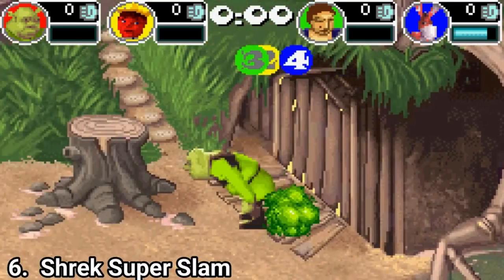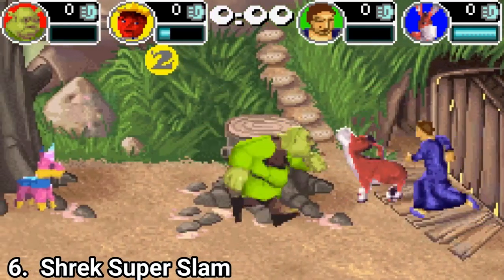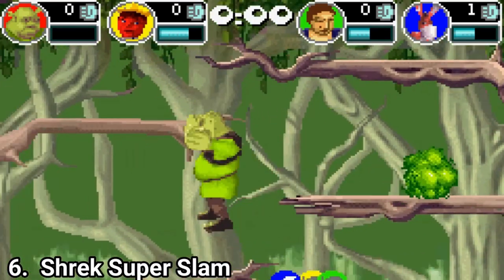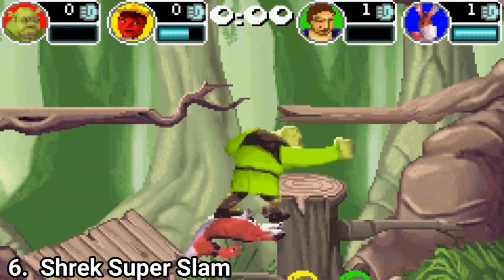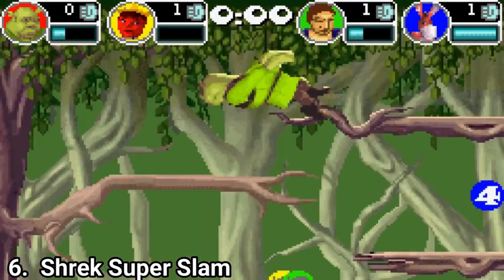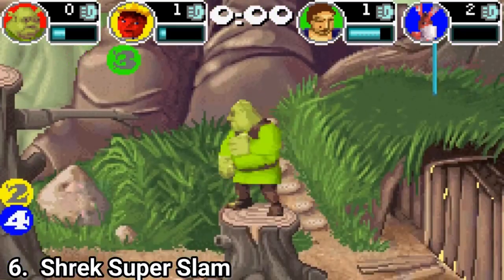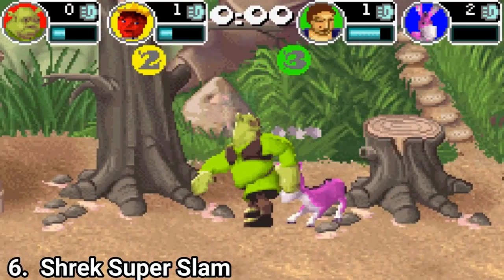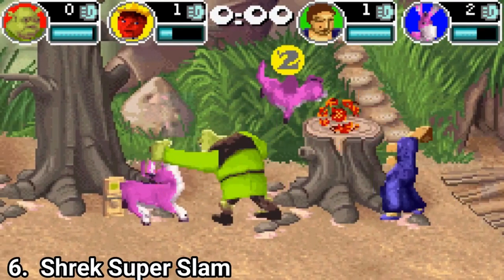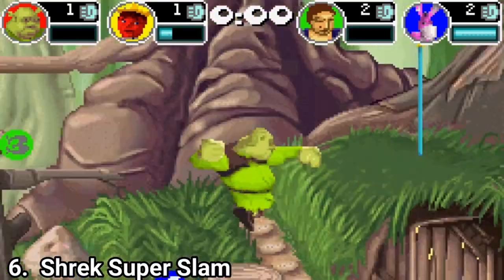Shrek Super Slam is the Super Smash Bros game we never got on the GBA. While playing you get the same awesome feel as in Super Smash Bros. Shrek can even fart as an attack — points for that. Weapons and potions occasionally fall into the level, but the gameplay is different from Super Smash and has its own originality. You punch opponents until you fill your Fairy Dust meter, then activate it to turn normal attacks into Super Slam attacks that deal more damage and cause a lot of mayhem.